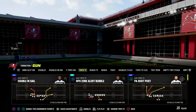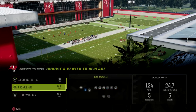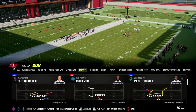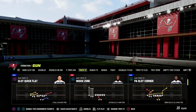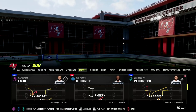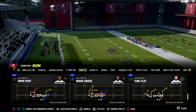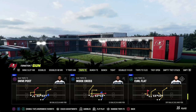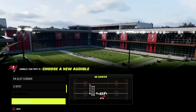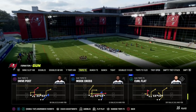Today I'm talking about the Drive Post play. I think this is the most underrated play in Trips Tight End — it has the most underrated routes in the formation. If you actually utilize this play to its fullest potential, it allows you to attack a different side of the field than most people are accustomed to attacking with Trips Tight End, specifically as it pertains to zone coverage. I'm going to set the PA Counter Go play as an audible to show you something.